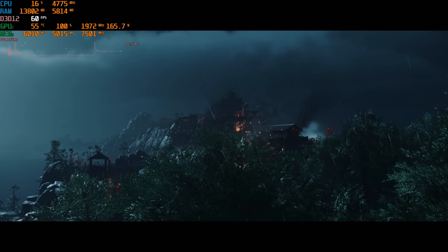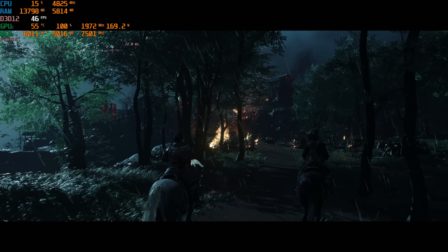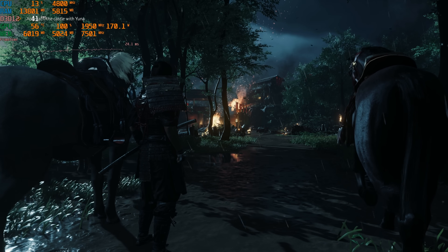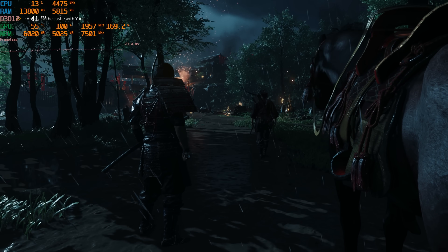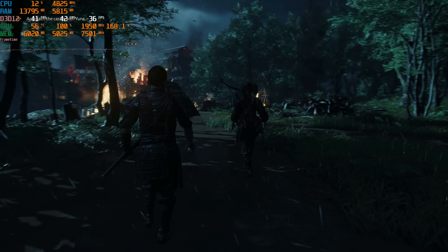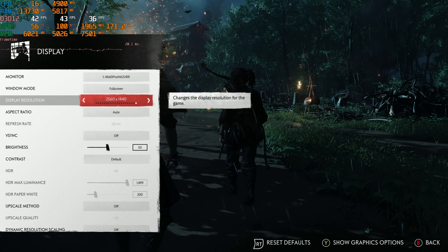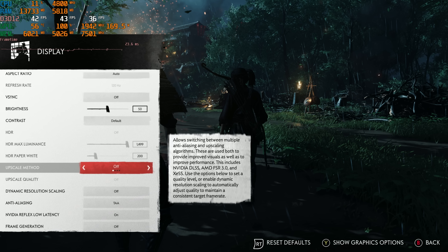We've now loaded up the RTX 3060. It did do a brief shader compilation step, which is nice and should contribute to not having stuttery gameplay. So far it was really smooth on my 4090, which you would certainly hope. It looks like here we are at - hitting the frame rate counter - mid 40s, low 40s frame rate. Keep in mind we're actually running the game at max settings at 1440p on an RTX 3060. So that's actually pretty reasonable performance.